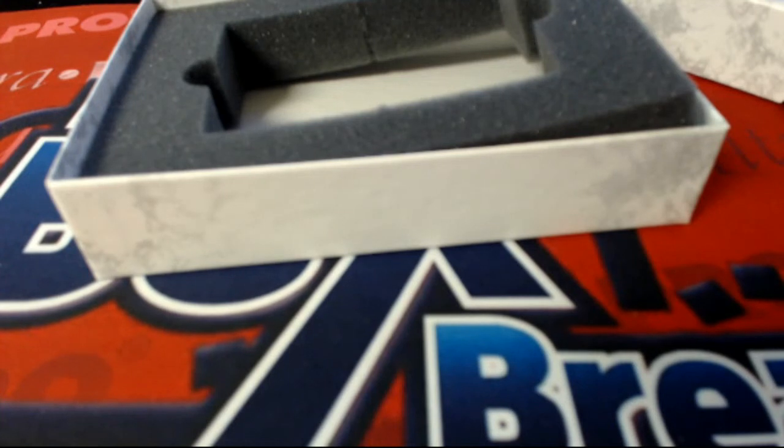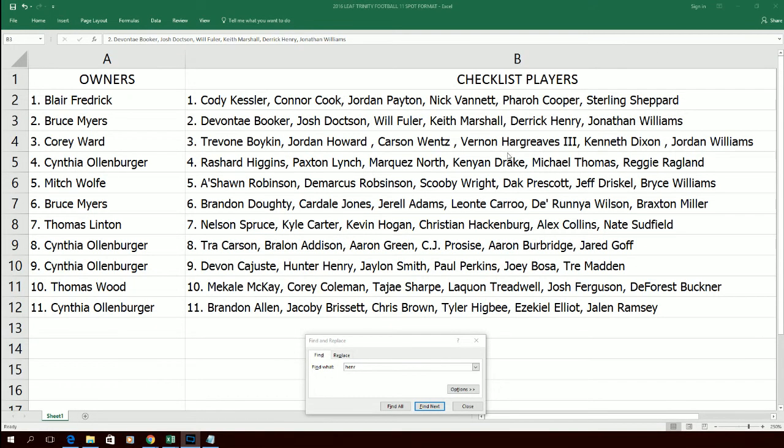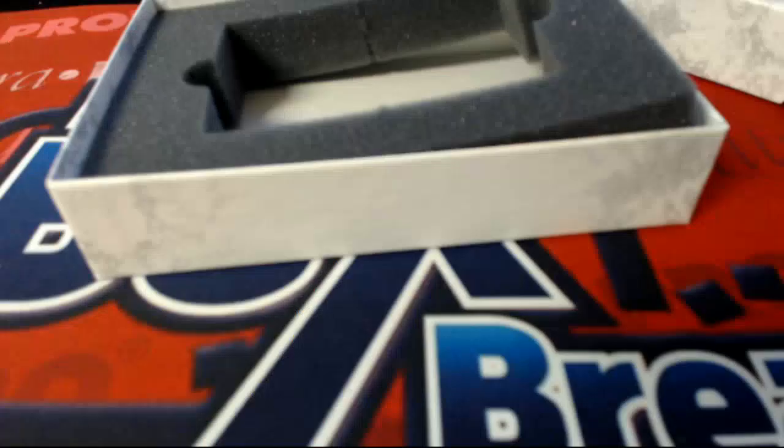Hey Chewy, this is what it looks like, man. All the columns are predetermined right here, already randomized — we randomized these prior to the break. We random names first, then we random the name columns, all 11 of them. That's how that works, pretty easy. Anyway, that'll do it guys for Trinity Football, six-player format, LTFB 6P 110. Let's save that for YouTube.